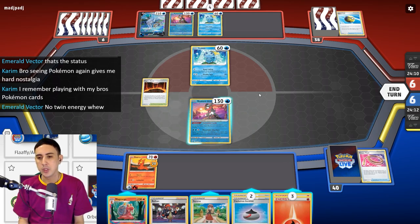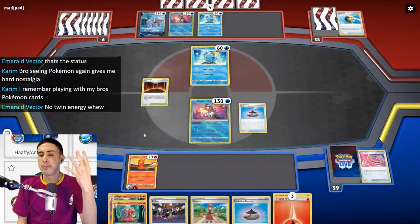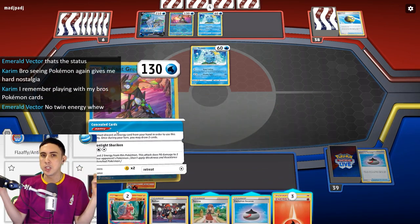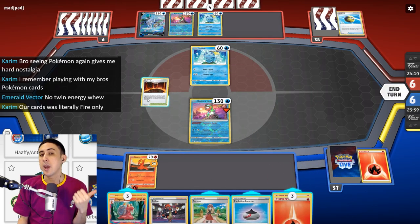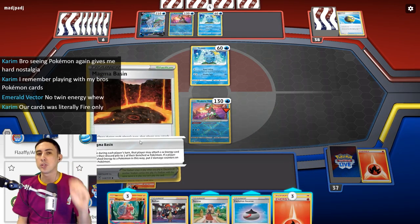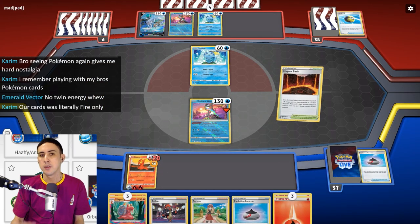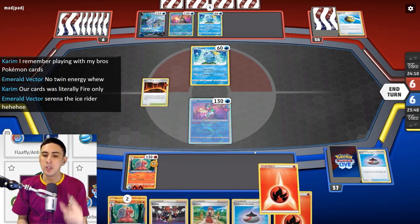To help you along, you've got Manaphy to protect your bench, Radiant Greninja to help you get energy into the discard pile as well as draw through your deck, four Magma Basin and four Raihan to get the energy into play faster, Colress's Experiment to help draw and get cards into the Lost Zone, and four Serena in the deck to hunt down Pokémon and maybe knock out a Pokémon V.